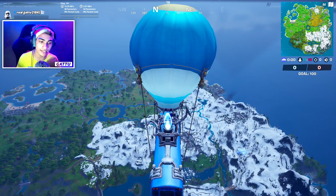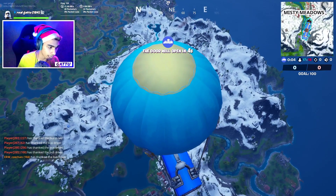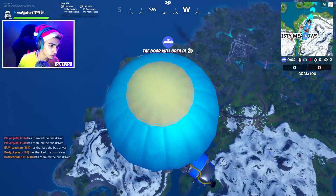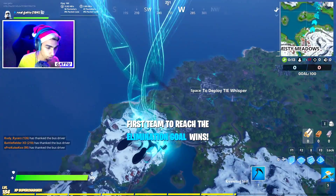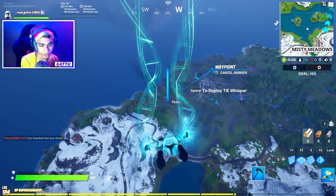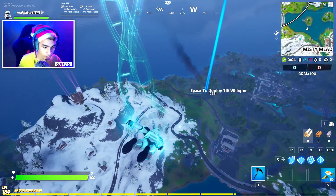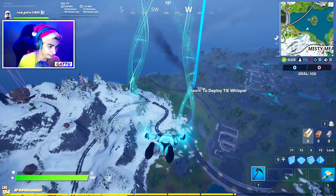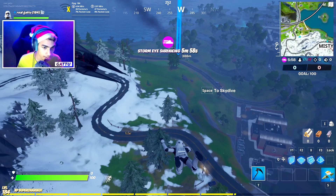So basically there are actually a lot of crash sites — I think there's like three of them. The one we're going to right now is actually going to be on top of the snowy region. As you guys can see, there's one over there, and right now we'll be going to the one next to it. This one is going to be located right over there, in between the snowy region and Slurpy Swamp itself. We're just going to go in over there and you just have to raise it up.